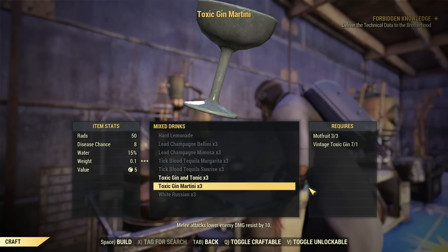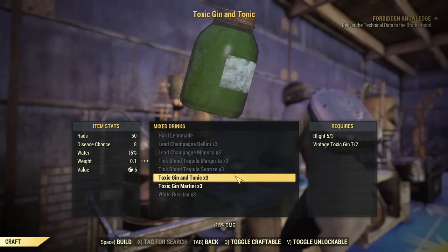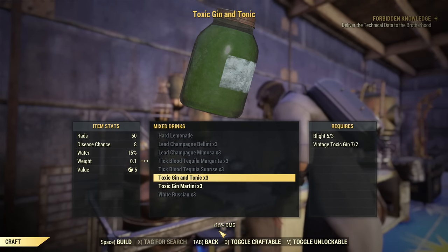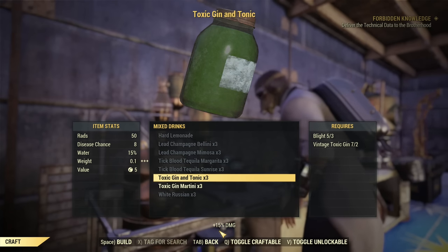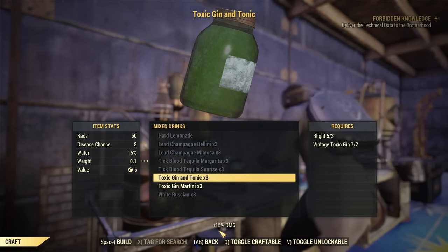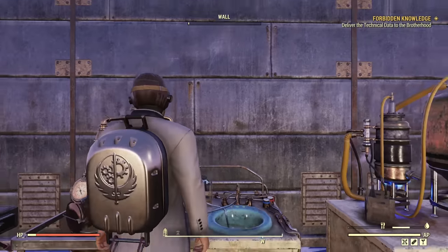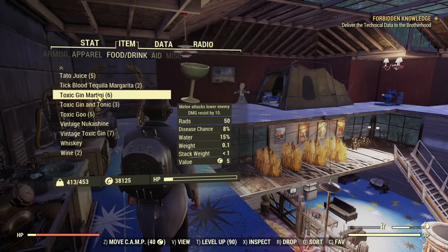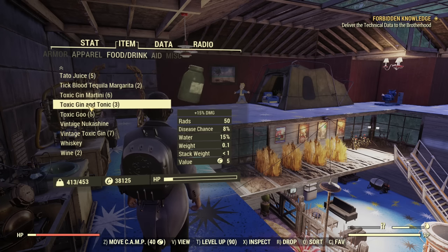I crafted them to show you. The Toxic Gin and Tonic — 15% bonus damage, and that's an alcohol, which means you can stack it with your chems. I will definitely be using that and always crafting this one. I consume one now. I have the Toxic Gin and Tonic — it does have a high disease chance, maybe because it's toxic — and 15% bonus to damage.